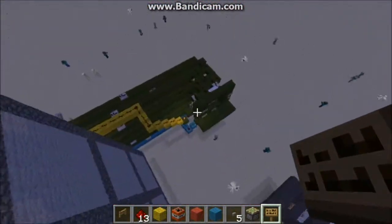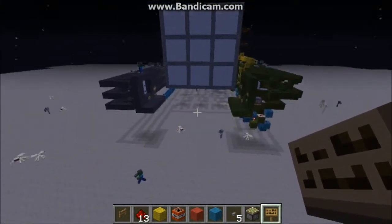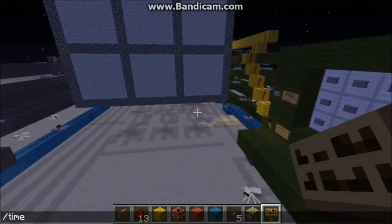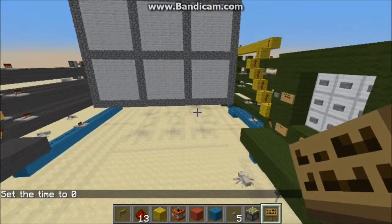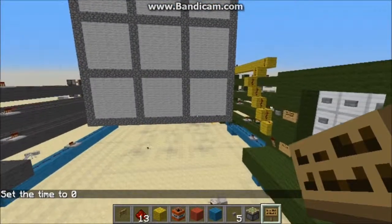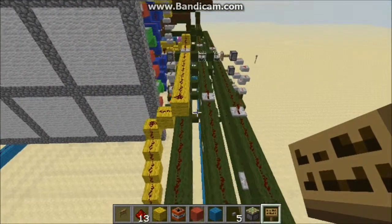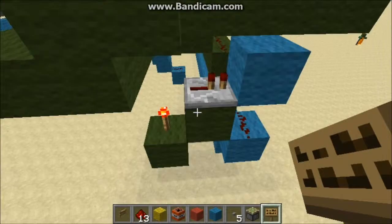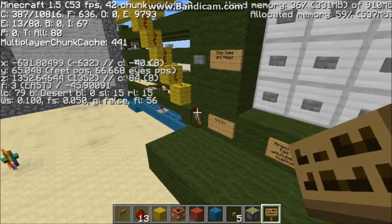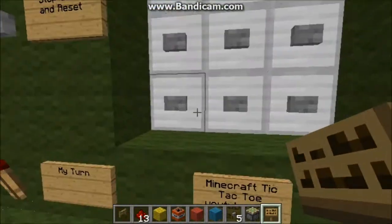If I jump around to the front over this nice color-coded redstone stuff, you'll be able to see what it actually is — it's a prototype for Tic-Tac-Toe in Minecraft. It's getting dark, but it's a prototype for Tic-Tac-Toe and that's pretty awesome. It works great, it uses all kinds of weird redstone quirks, and it does work in version 1.5.